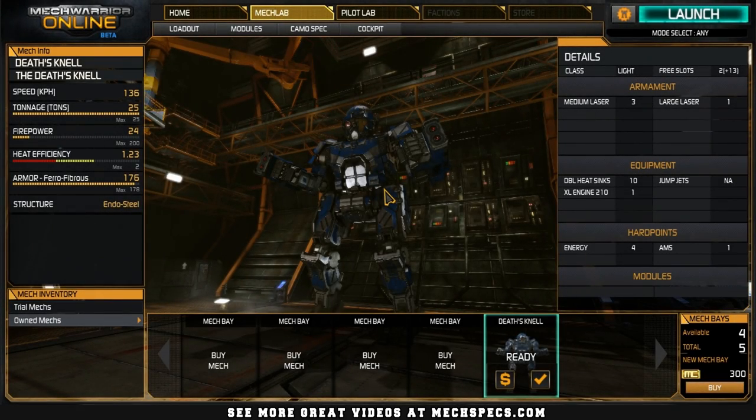Okay, so here we are doing a user-submitted build ride-along, and we will be dissecting Moonsword's Deathsnell, the Moonsword variant. He's got three medium lasers — two in the left arm, one in the right arm — and one large laser.